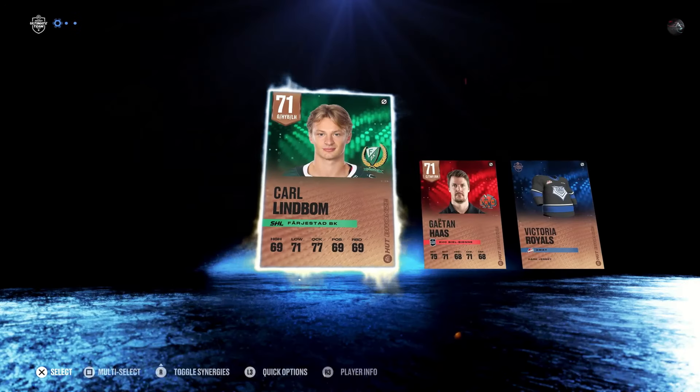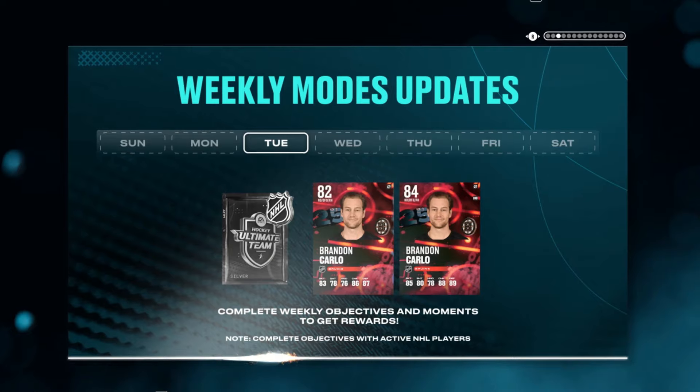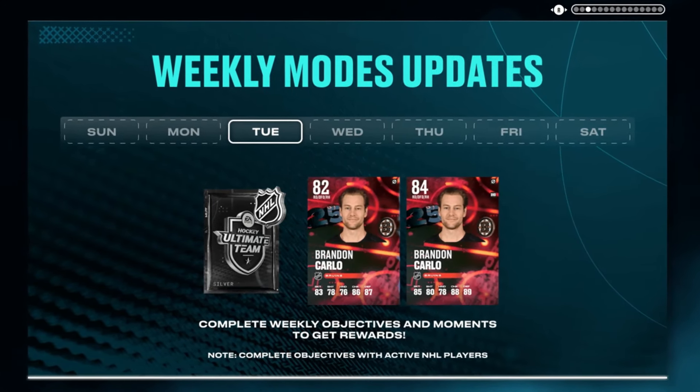Who's going to be the free card that you can earn this week, and will it be worth it? Well, first off, we have our free pack, but obviously not going to get anything in our free pack — a couple of 71s. The new Weekly Modes update is for an 84 and 82 overall Brandon Carlo of the Boston Bruins. That could be really good — we've gotten a lot of forwards already this year, but not really a lot of defense, so this could be a good card.